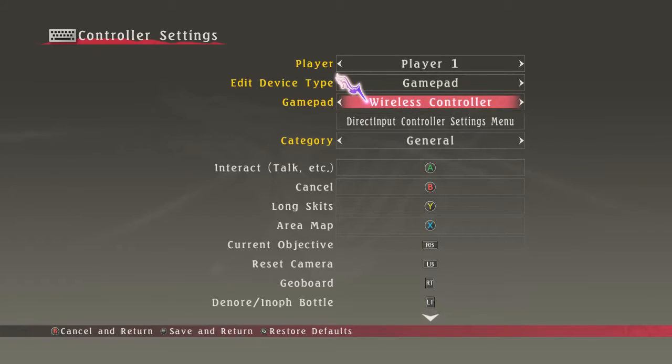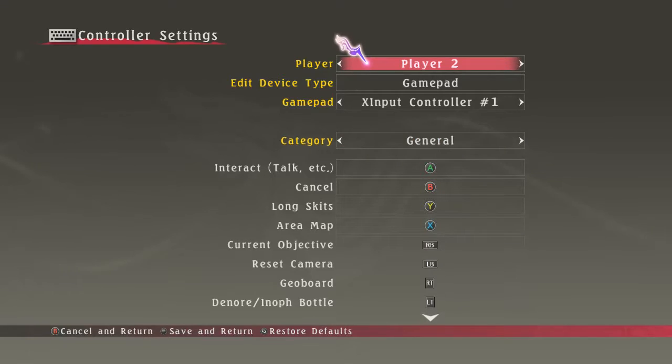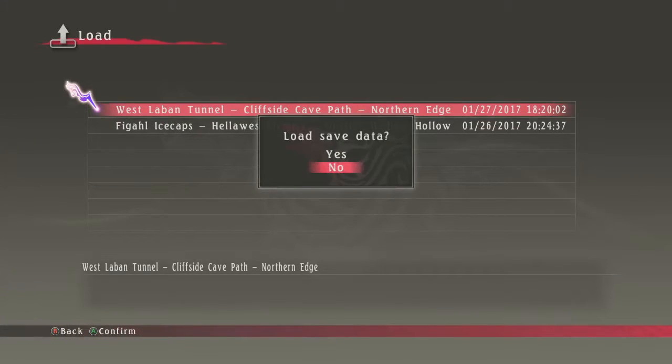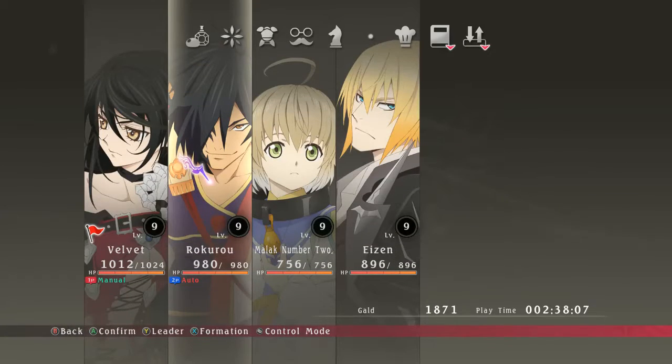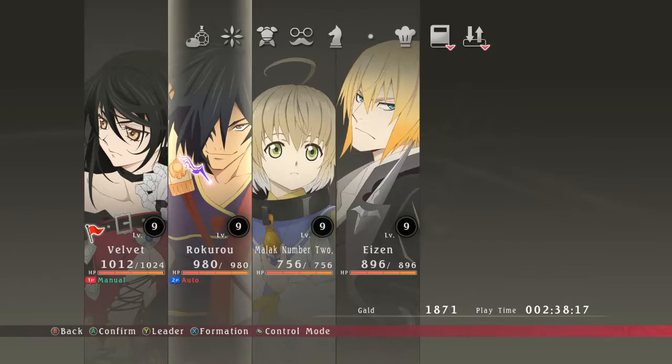For some reason it doesn't cause any conflicts. Usually when you do stuff like this — if you try to use DS4 Windows or an input mapper program — the controls will overlap and mess up and basically make it unplayable. For some reason, I don't know what it is with this game, but it actually works fine. So what you can do is put player two on the DS4 Windows emulated controller. At this point, you will have one character set to a controller, and you can set him or her to auto, and they'll actually act way more often than they would without it.